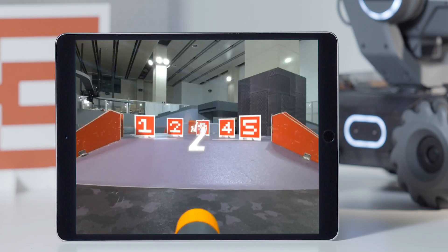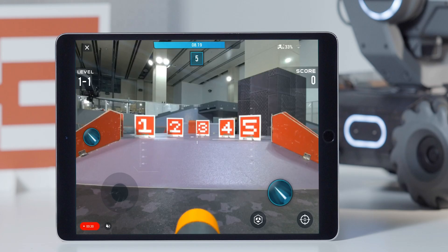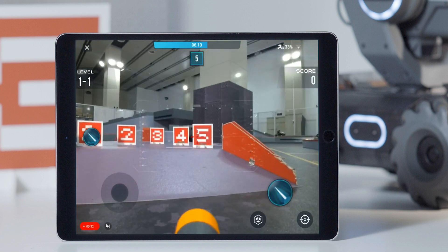After practice has begun, random targets and a countdown will be shown on the FPV page. Players need to hit all the targets before time runs out. Align the sight with the vision marker.